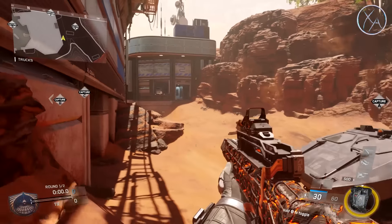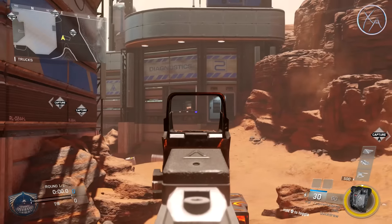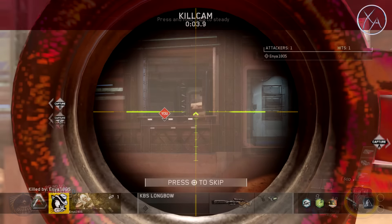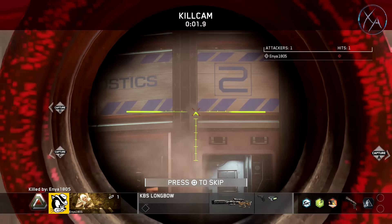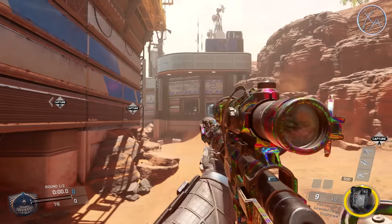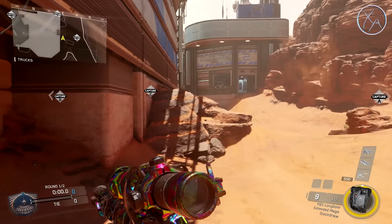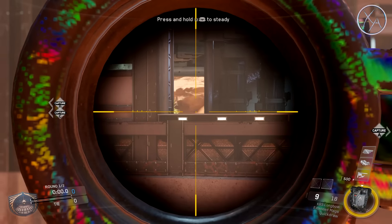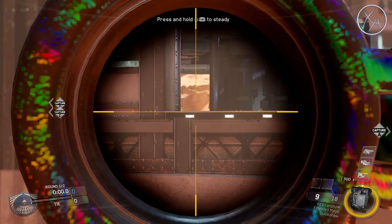All the way back towards the A flag, if you expect enemies to be coming through that building area, you can jump up on top of this vehicle and it gives you a little line of sight there — you'll see their head and a bit of their shoulders as they come around that corner, and you might pick them off with a sniper rifle. An alternative is to come up here, where you get to see a little bit more of them.